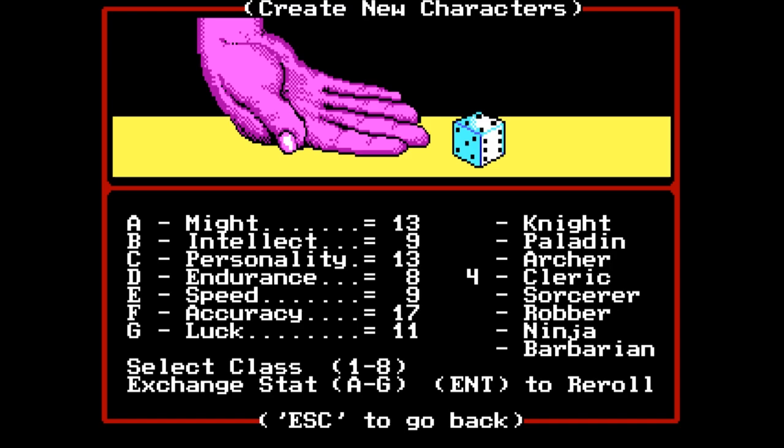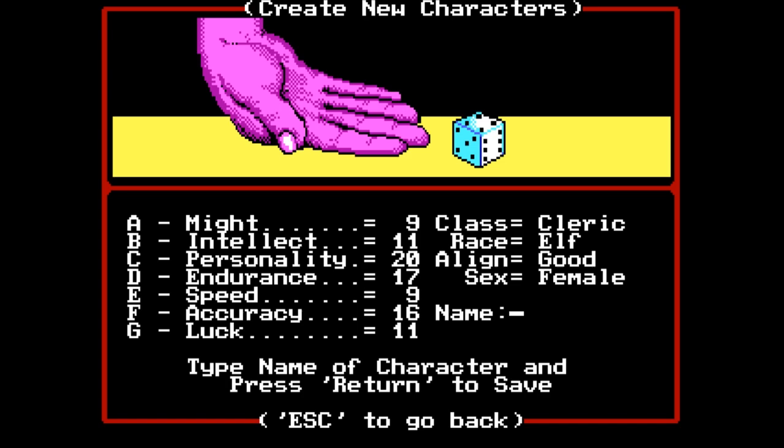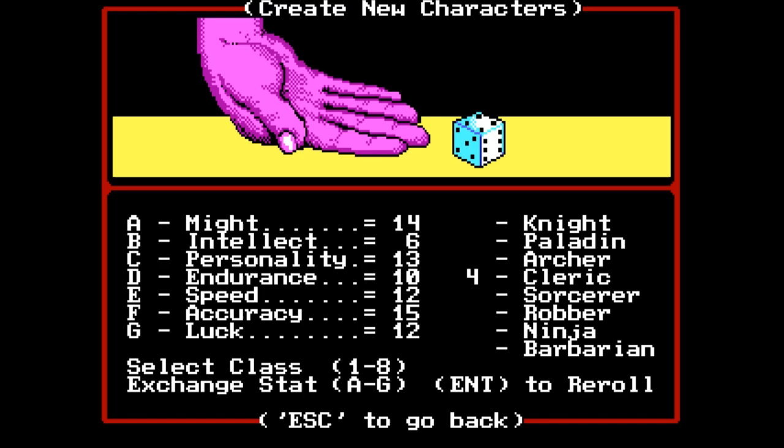Up next is Goldleaf, who is going to be our elf cleric. We essentially just need one really good roll, and there we go — it even landed on personality. We want her speed to be terrible, and the reason behind that is we want her to go last in the round so that anybody that's injured she can heal. We'll flip her might with her accuracy. Elf, she is good aligned, she is female. Goldleaf.